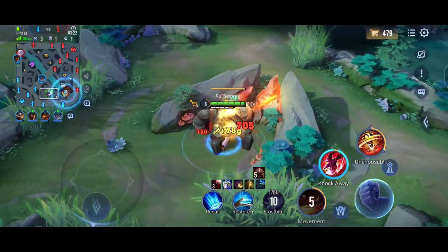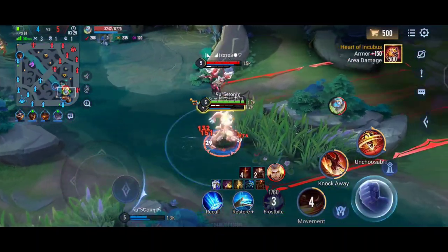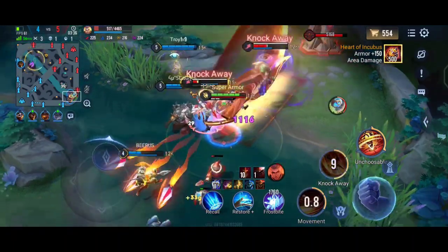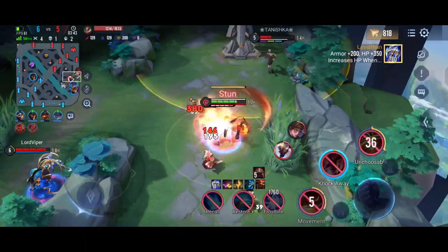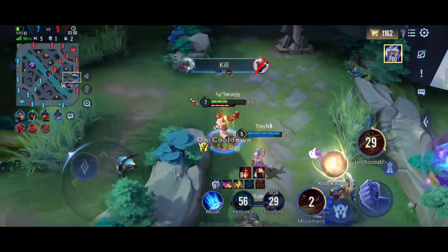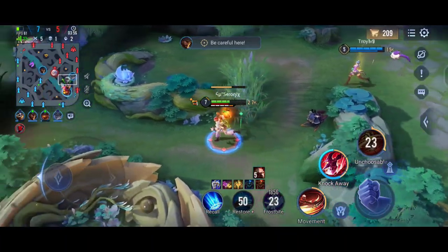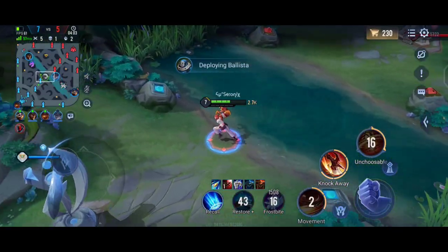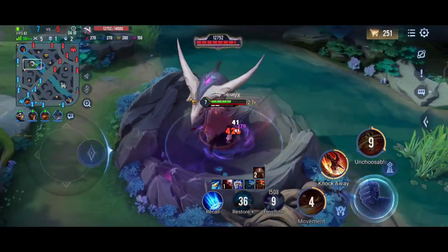Your ultimate can give you stacks for your enhanced S2. If you use your ultimate with 0 stacks, you can deal damage to enemies during it, which gives you stacks for your S2 so you can follow up with big damage. This match is a pretty good early game — I got 5 kills and 2 assists, and it's going perfectly well. Our team's total participation was great in the early game.